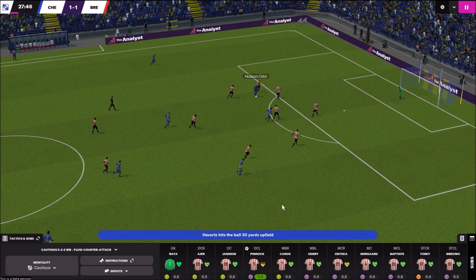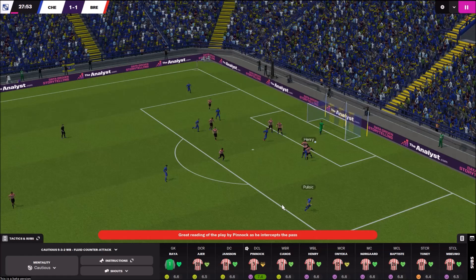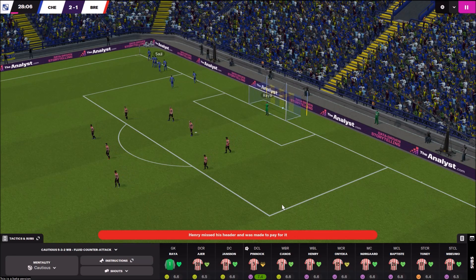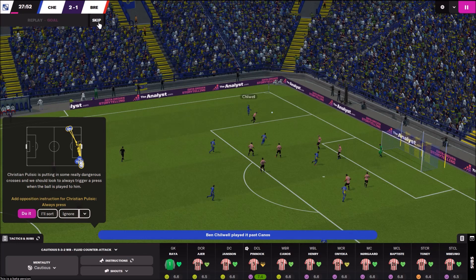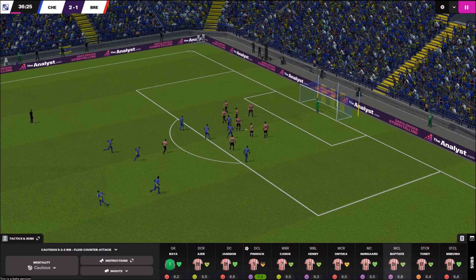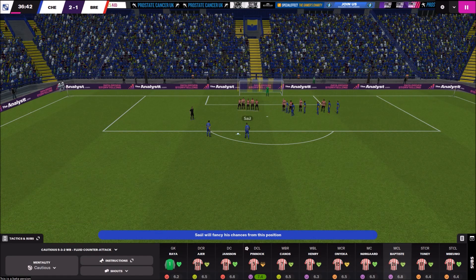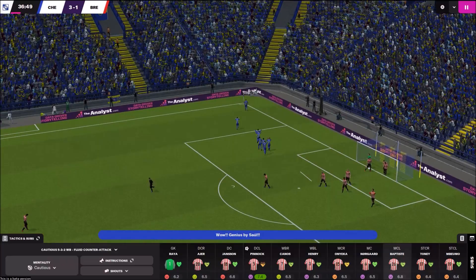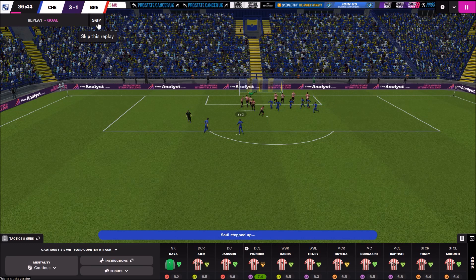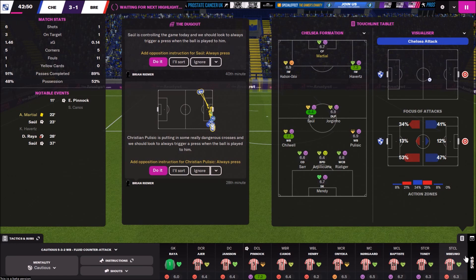Another goal — we see some nice passing there from Chelsea. Pulisic playing on the right side. Another stupid goal — unlucky really, unbelievable. 2-1. But that's it, we are playing against Chelsea, away game. It's not that bad. We will have more problems after this free kick — 3-1. We are losing 3-1 after the first half.